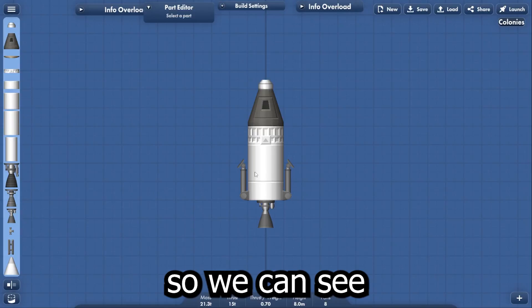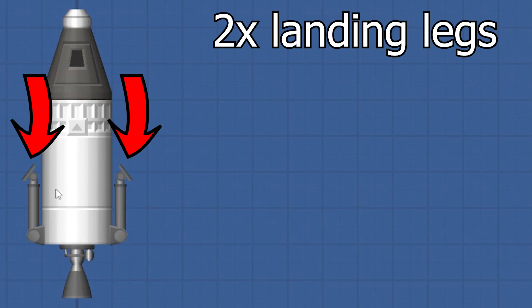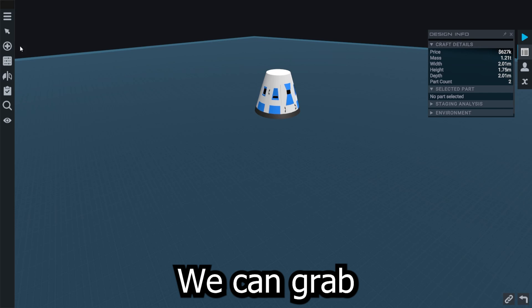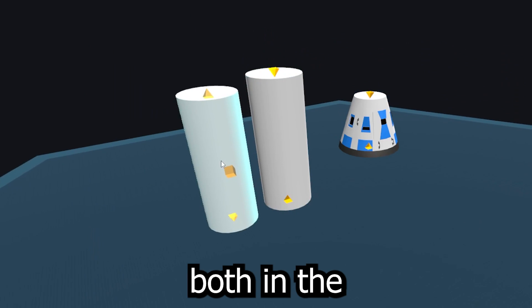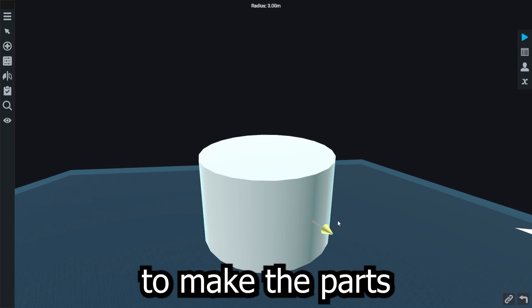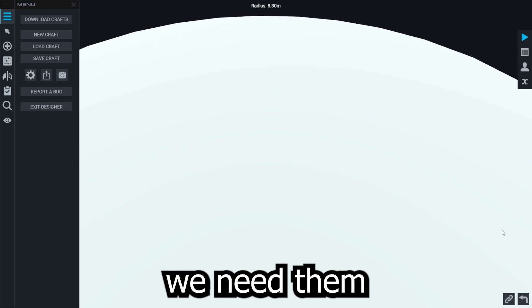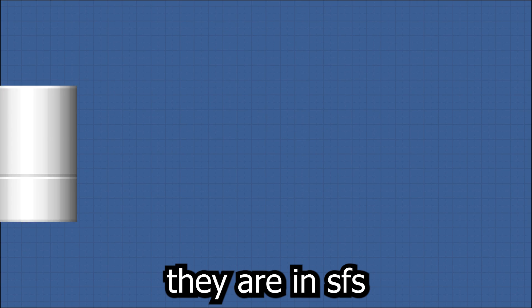Let's load the Moon Lander so we can see what it looks like. We need two landing legs, two fuel tanks, a separator, capsule, parachute, and engine. In Juno, we can grab the fuel tanks from this menu and place them both in the build space. We can drag the sliders to make the parts as large or small as we'd like. In this case, we need them to be one meter radius because that's what they are in SFS.